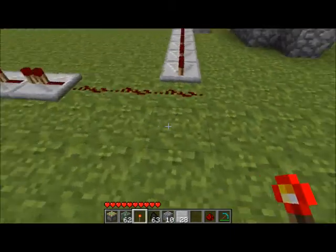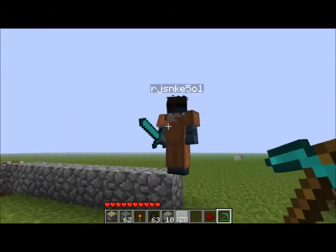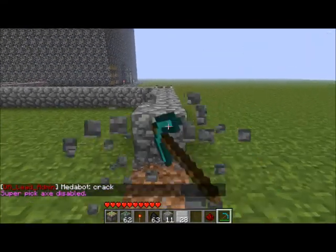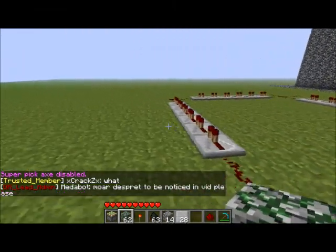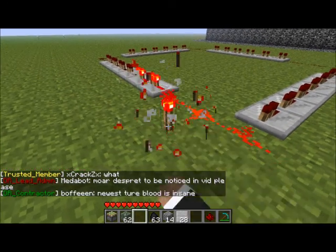This right here is my cobble factory. Let me turn the trigger off. This is my cobble factory — let me go turn it on so you can actually see it. There we go.